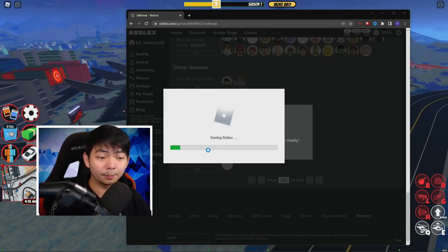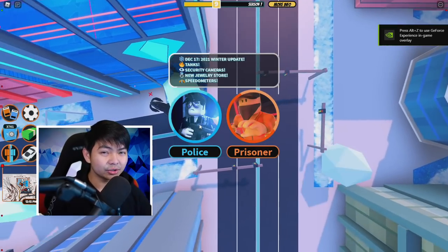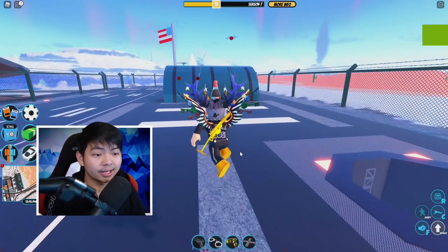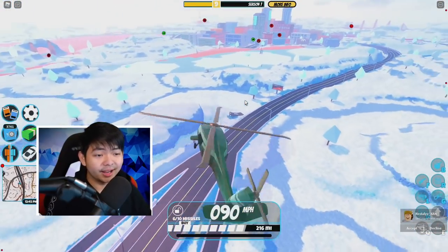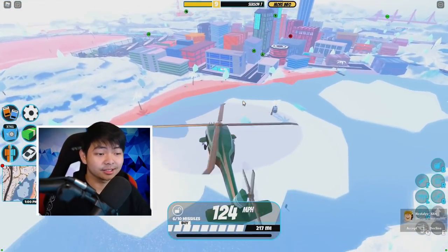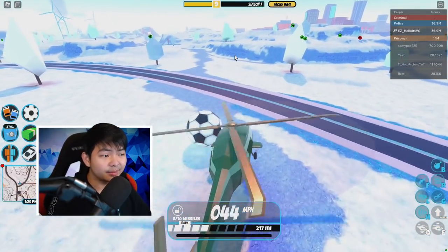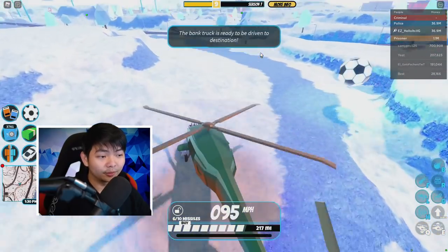Let me go ahead and try to do this in a public server so you guys can see. The server doesn't have many people in it, so let's join this one. I usually play as a cop because I don't have to hijack a helicopter. I'm in a public server now — sometimes it's hard to find the soccer ball, but there it is. This server has about five people, so it's not that hard.